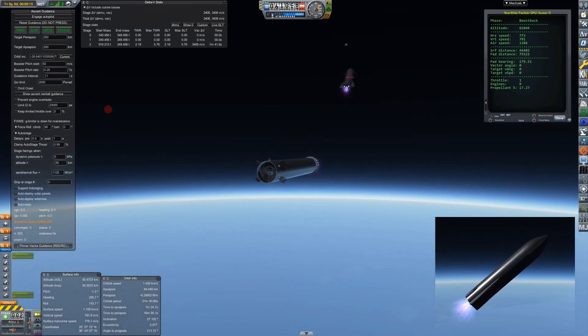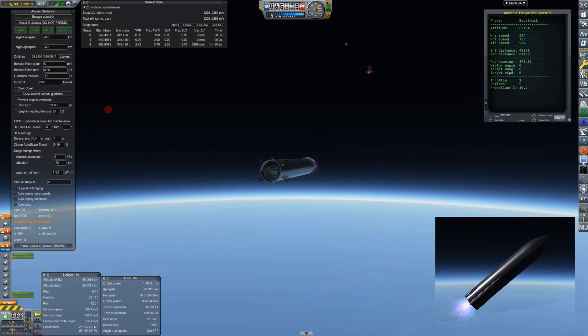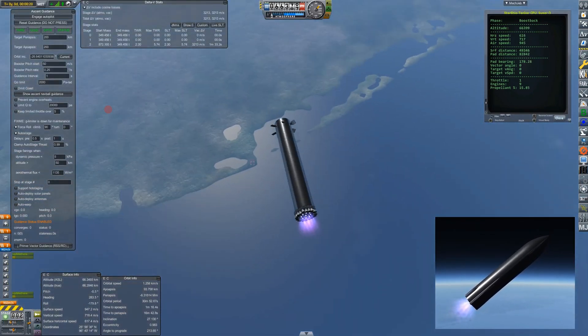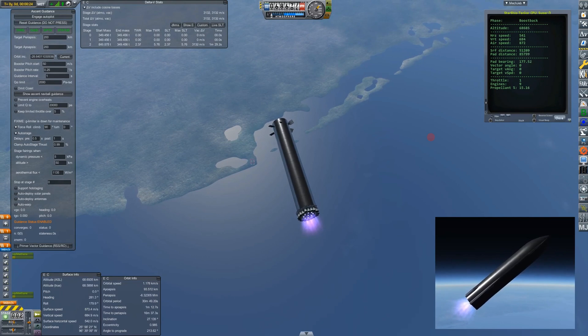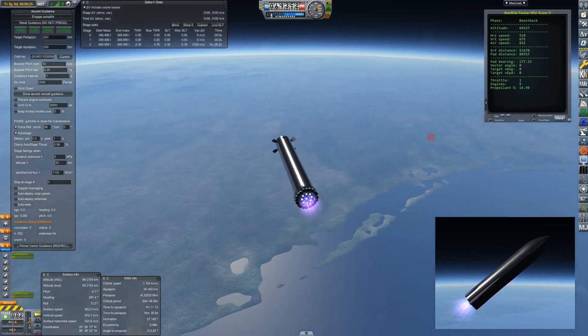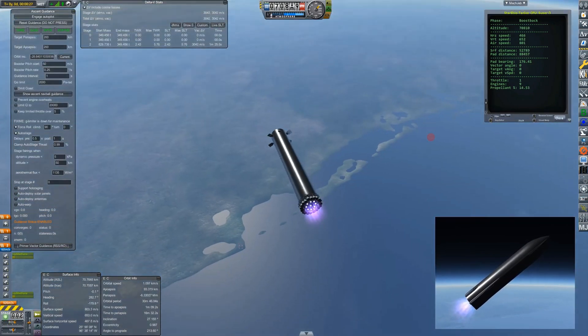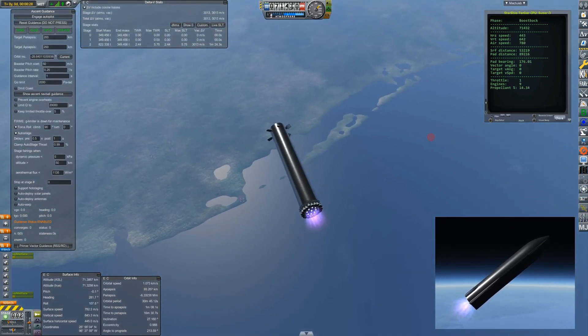Super Heavy is now performing what it calls the boostback — it's trying to reduce the velocity traveling away from the pad and reverse it so it's coming all the way back. It's terribly wasteful — we had something like 840 meters per second of horizontal velocity which we're now trying to reduce. We're down to 600 now, burning all this fuel. We had 18% and we'll probably have about 8% when we finish. If I was catching this on a barge at sea, we could save a significant portion of that.